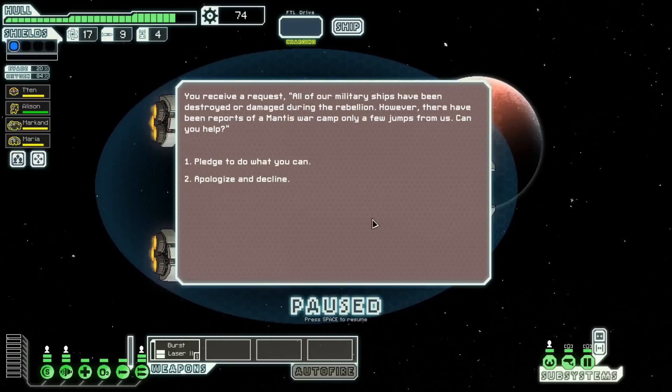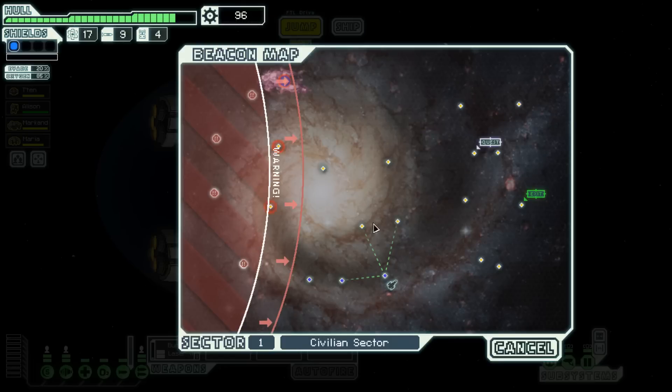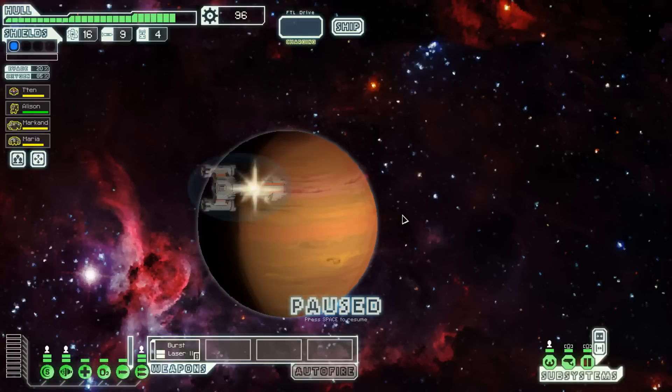What you basically want to do is hit as many systems in the sector before moving to the next one. We receive a request: all military ships have been destroyed or damaged during the rebellion, but there are reports of a Mantis War Camp only a few jumps away. I say yes — I now have a quest marker on my map, so I should try to head there because if I succeed, I'll get a unique reward.